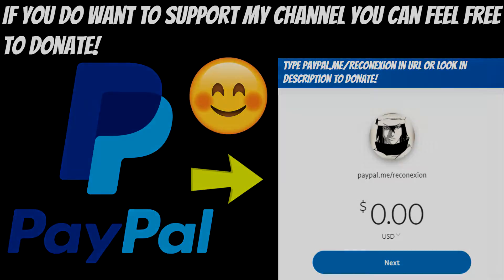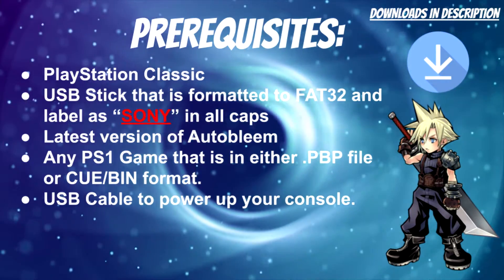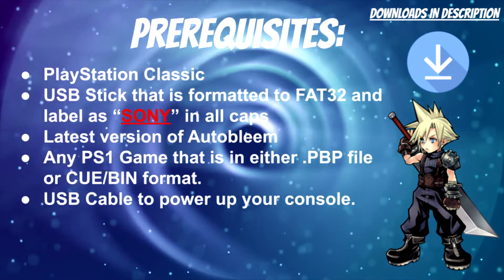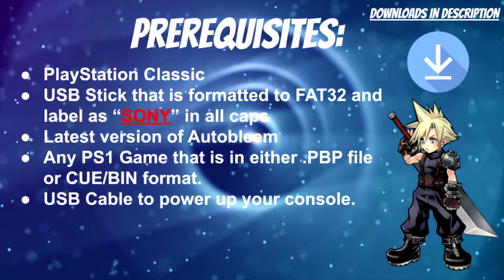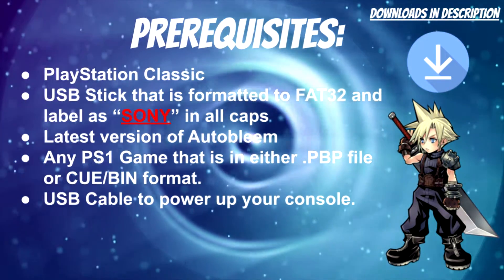I'm going to go ahead and state the prerequisites and things you'll need for this video. First things first, you need a PlayStation Classic. You'll also need a USB drive that is formatted to FAT32 and labeled as SONY in all caps. I noticed some USBs may not work — I'm not too sure about the compatibility with AutoBleem. I'll have a link in the description below for the USB I use.